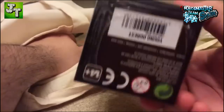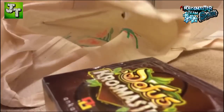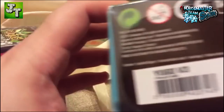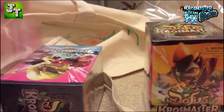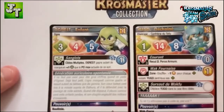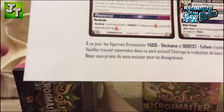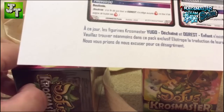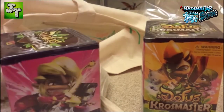Well, here we have the little Ogrest. You can see Ogrest here, and we have Yugo. Now, here comes a photocopy that says Crossmaster Collector. The Crossmaster Yugo and Ogrest figures do not exist in the inverse version.